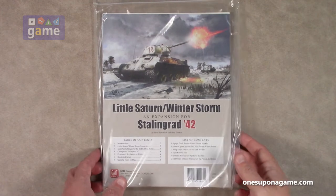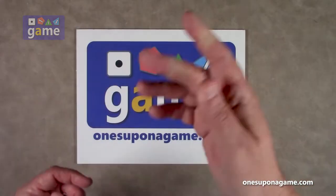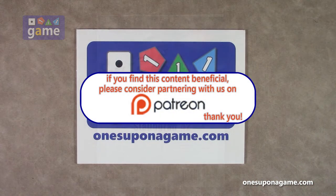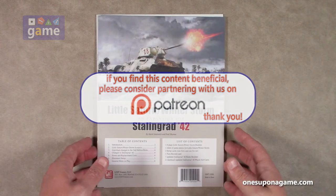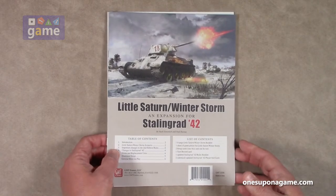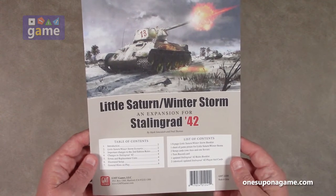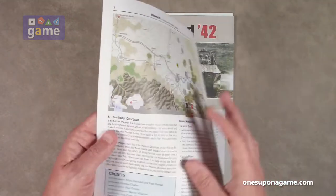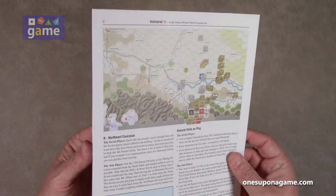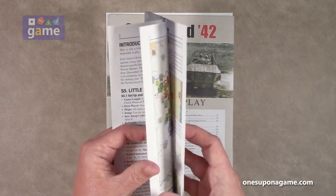If you're enjoying these videos, be sure to give us a like and a share, subscribe and click the bell. A good thing is, if you have Stalingrad 42, the content is not very thick so it should fit right into the box. First thing you get is a little eight-page booklet — it's not very big at all.